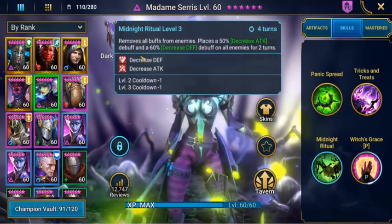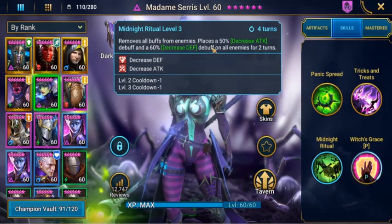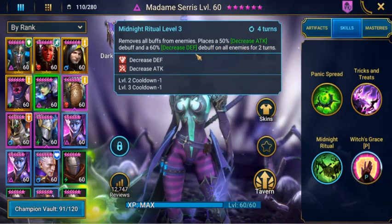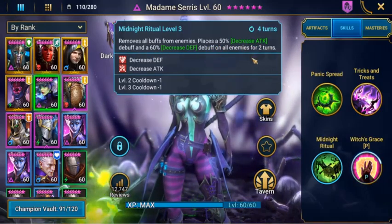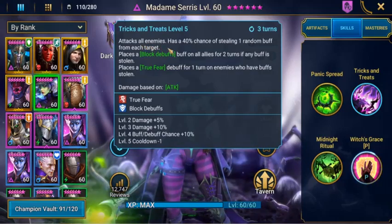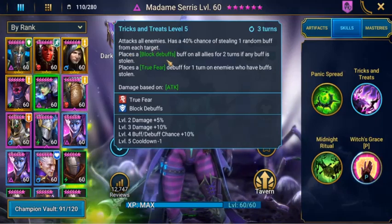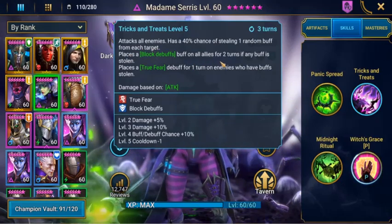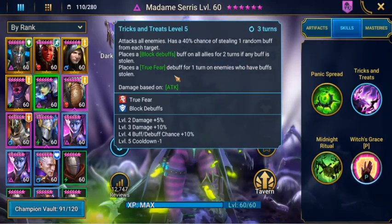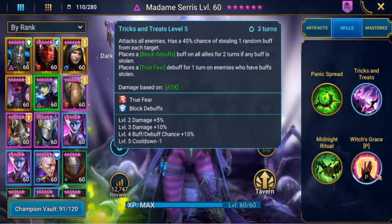Midnight Ritual decreases attack and decreases defense — it removes all buffs from enemies, then places a 50% decrease attack debuff and 60% decrease defense debuff on all enemies for 2 turns. Trick or Treat attacks all enemies, has a 40% chance of stealing 1 random buff from each target, places a Block Buff on all allies for 2 turns if any buff is stolen, and places a True Fear debuff for 1 turn on enemies who have buffs stolen. She's booked out as well.